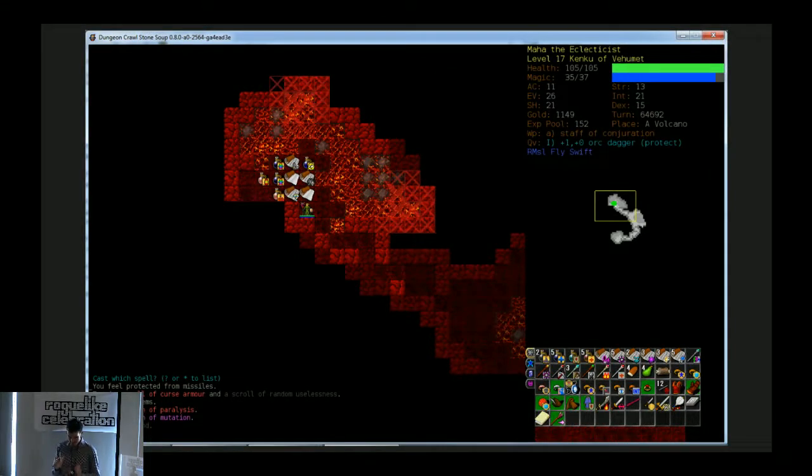Until that system was replaced with manual skill point allocation some years ago, people did all of those tremendously tedious repetitive skill training exercises — it was called 'victory dancing.' You could win without victory dancing, but your odds were a lot worse, and Crawl was not an easy game to begin with.